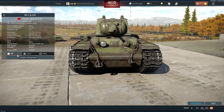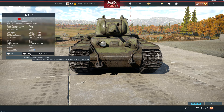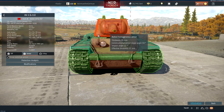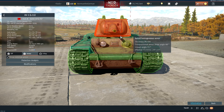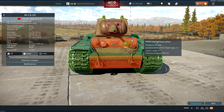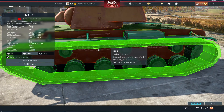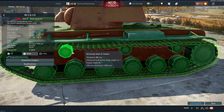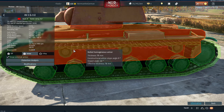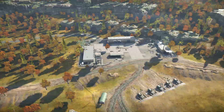Panzer IIIs can struggle against KV-1s, but there are ways to kill them. If they're hull-down, the turret cheeks are very weak and you can penetrate them at close range — you gotta be lucky though. A turret ring shot will do well. The side of the tank is penetrable; just make sure you don't hit the tracks or the drive wheel, as that gives additional armor which you'll struggle with.